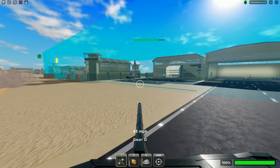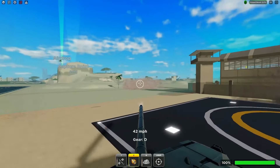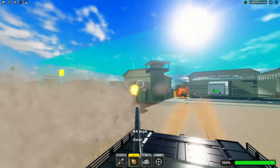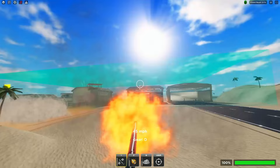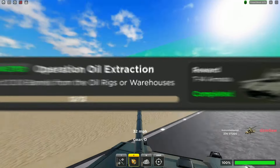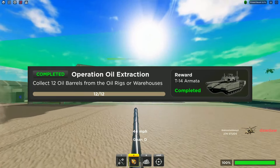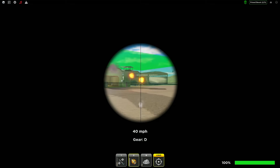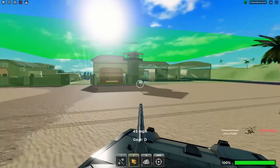The most important feature of this update is how to get the T-14 Armada. The challenge you'll need to complete is collecting 12 oil barrels from oil rigs or warehouses. This challenge has proven to be incredibly difficult, which is a problem many players are currently facing.